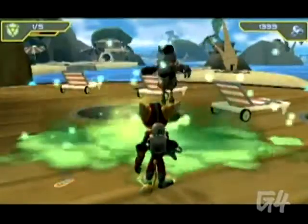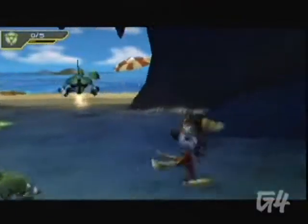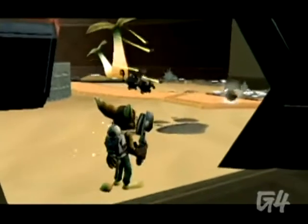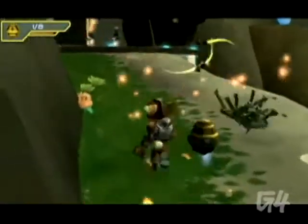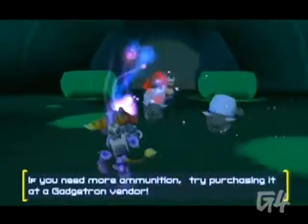The acid bomb is a bomb that Ratchet throws out towards his enemies. It detonates over them, hurting them with the explosion, and then it leaves an acid pool behind that damages anyone who runs through it. The bee mine is similar in some ways to the mini turrets from the last game. You throw out a hive of bees — they're circling around, and anything that comes near it, the bees zoom in on them and target them.